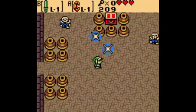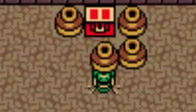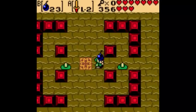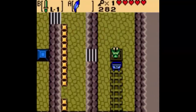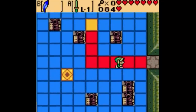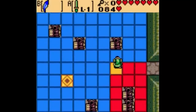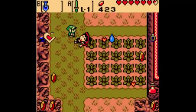Oracle of Ages and Seasons take everything you know and love about the rupee and run it over with a 16-wheeler. Out of all the games I had to research for this video, these ones were the biggest headache and took 10 times as long to figure out. This is by far the most unhinged Zelda game when it comes to rupees. As someone who had never played these games myself, I actually had to go and play them in order to figure out what the hell was going on here. Let me walk you through it.